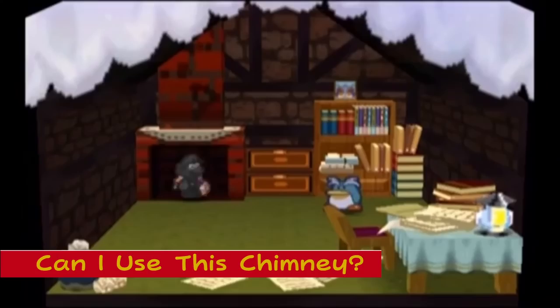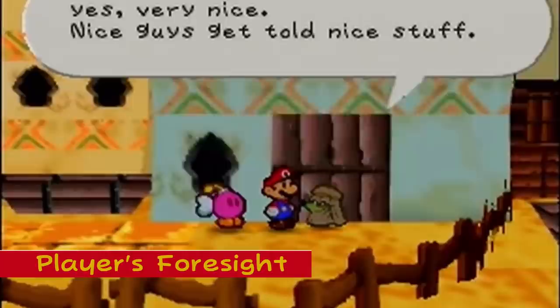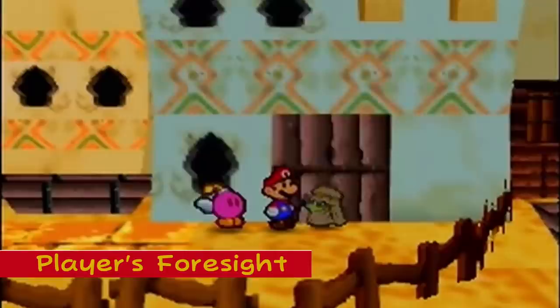Player's Foresight: To meet Moustafa in Dry Dry Outpost, you have to buy a dried shroom and dusty hammer in the shop. You're supposed to learn this by giving a lemon to Sheik, but if you buy the items beforehand, the shopkeeper lampshades how lucky you are to have stumbled into the correct solution, and Moustafa will raise an eyebrow at your mysterious knowledge.